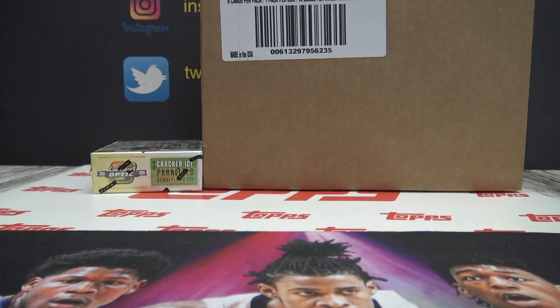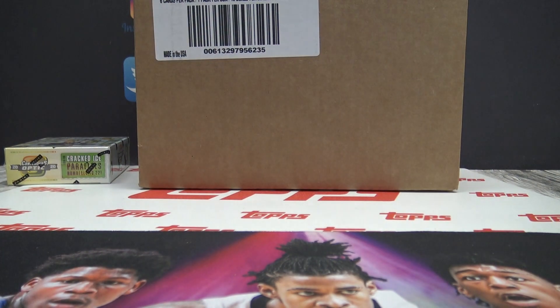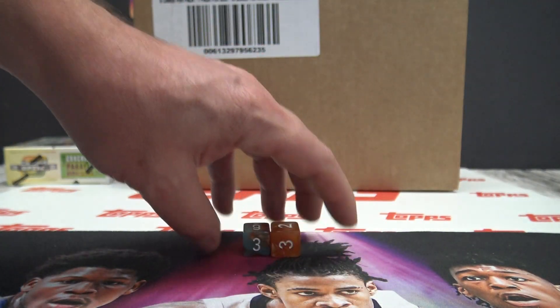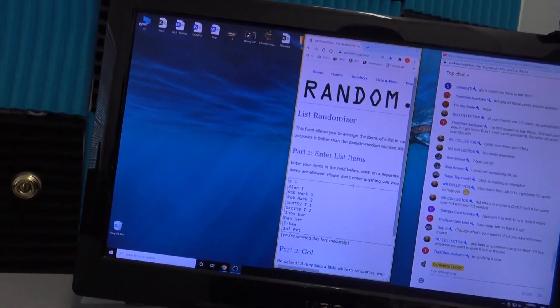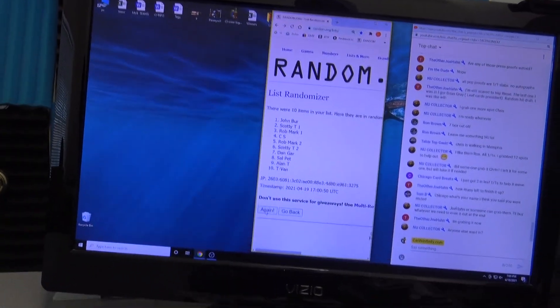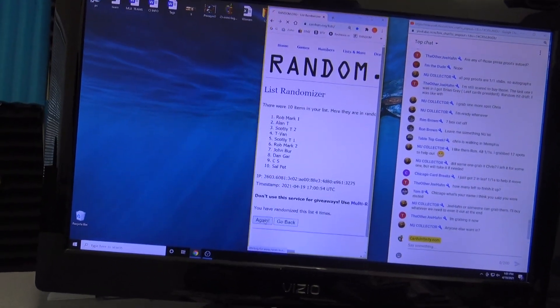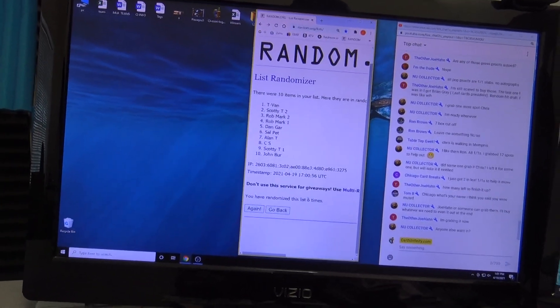Alright guys, it's Monday — rainy days and Mondays always get me down, luckily it's not raining. Christen broke over a couple minutes ago: 2020 Contenders Optic, one box. We've been doing five-box halfers, but they wanted to try just one today, so if you get a hit in this you got very lucky because there's only two — T gets the top spot, down to John.